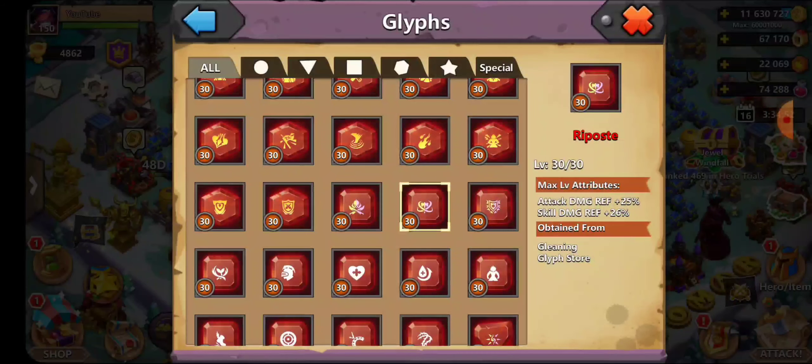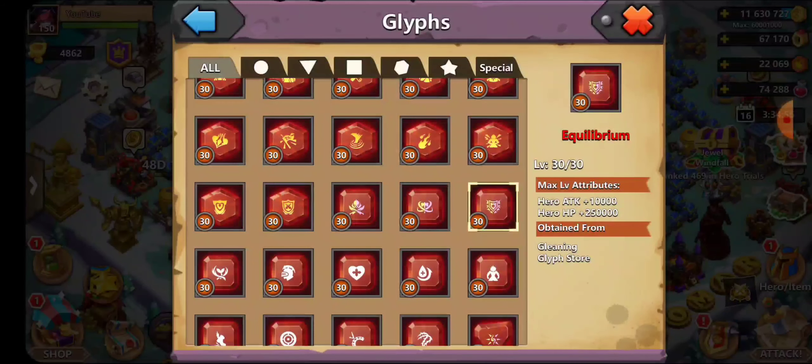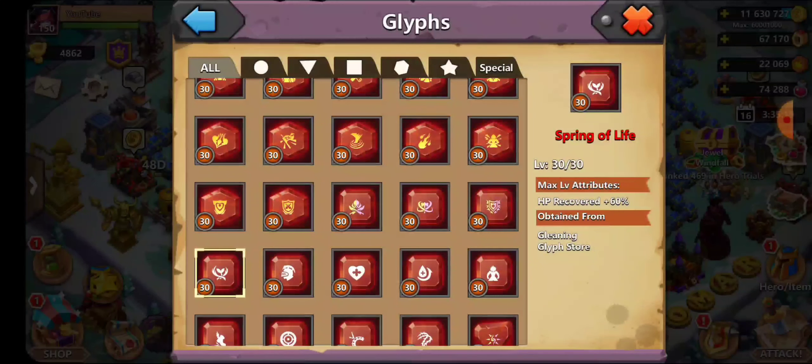Reposit Attack Damage is great on Xyfan or any hero with a high skill base. Equilibrium I recommend on every single hero — even the purple or gold version — because it adds 10,000 hero attack. Even at level 10 or 15 it's really good. Why wouldn't you want that much HP and attack?